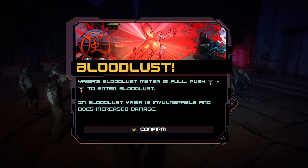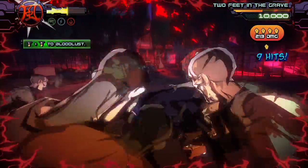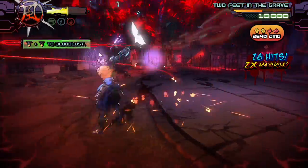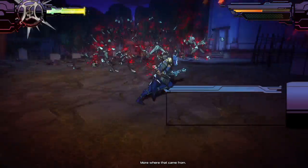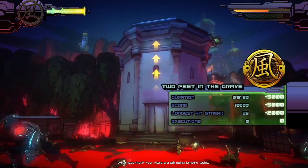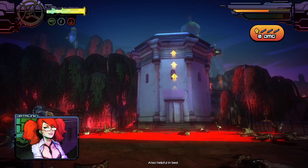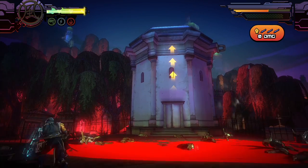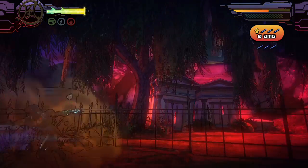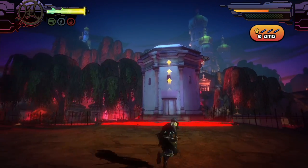When the bloodlust bar is full, you activate it and while the character is under this effect he is invulnerable — he cannot die. So you can just do combos however the hell you please. The enemies stay paused in the middle of the air after you kill them in bloodlust mode, and then they just fall down for the dramatic effect, which I really really like — plus pools of blood.